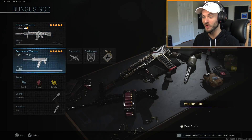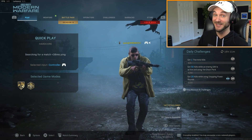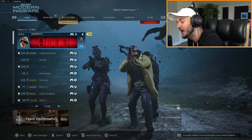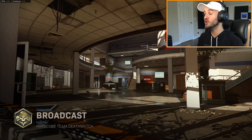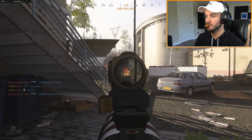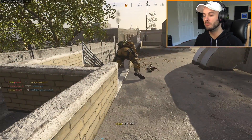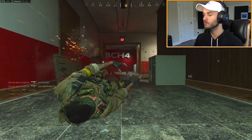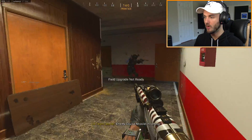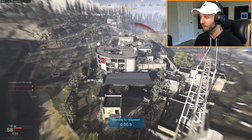Hopefully rage quitting doesn't ruin my progress. Let's try the AA-12 frag rounds in Hardcore. I just want to see if shooting at their feet will basically be an insta-kill. You know what they say - you gotta risk it for the biscuit. Got some Hardcore TDM on Broadcast. Please don't kill me, I'm trying to eat a biscuit. That's an insta-kill! Okay, this thing is broken in Hardcore confirmed.